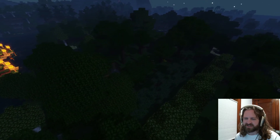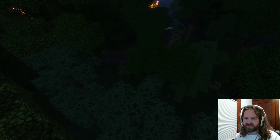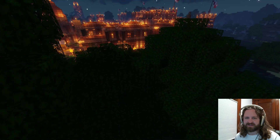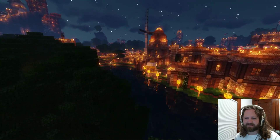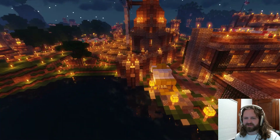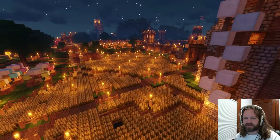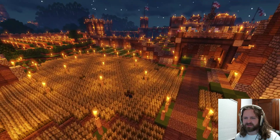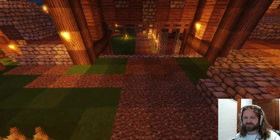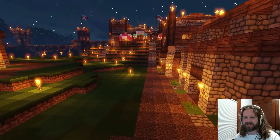There's a ravine here connected to some of my mines, and then we're just going to do a quick zoom around. This town has a couple of different areas. Like I said, this is the inner wall. The main gate is here, and there's another gate way over there. So we're going to zoom through — I'm in spectator mode, so I can go through walls. If we go through the main gate, you end up in the warehouse district, and then you're pointed at the exterior wall gate.